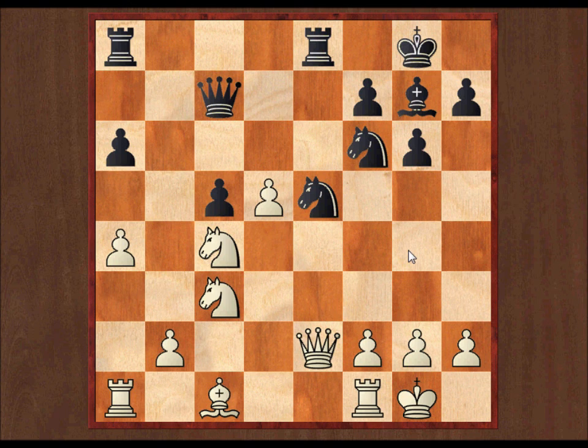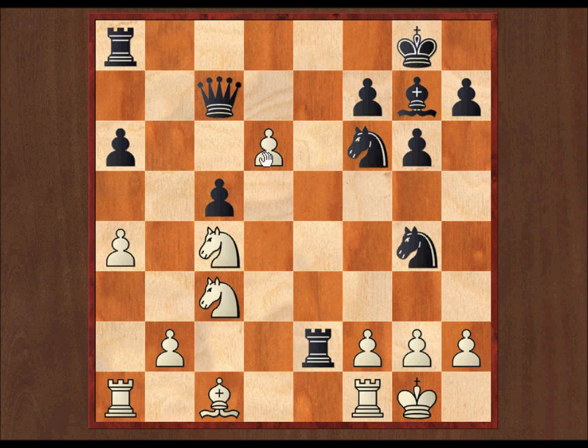The knight can never really come anywhere that threatening, with these discovered attacks on the queen. I've got threats of playing d6 if he tries anything tricky. For example, if he goes knight g4, I will just play d6 attacking his queen. After rook takes queen, pawn takes queen, I've got serious threats — this pawn isn't easy for black to pick up on c7. I've got bishop f4 to defend the pawn and I'm threatening things like knight here to threaten to queen. So this is really quite dodgy for black. He doesn't want to go in for any of that.